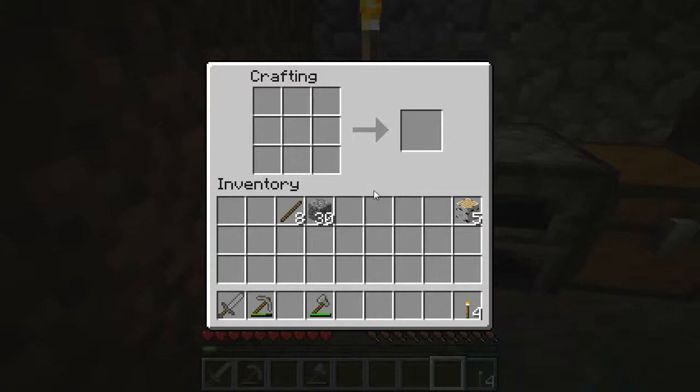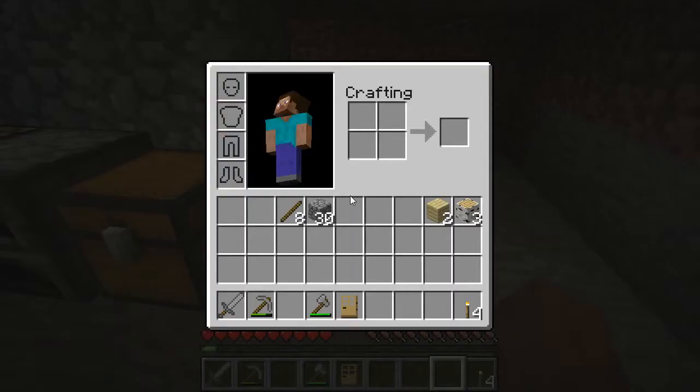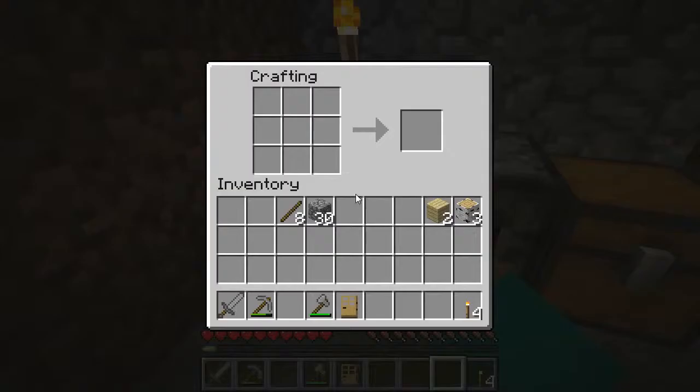I am going to make a door. That's simply taking six planks and arranging them like so. You can do this with wood, birch, spruce, or whatever kind of wood you come across — you can build a door. Same thing with a crafting table.